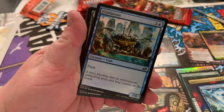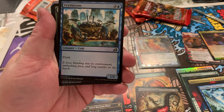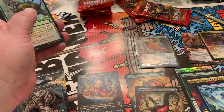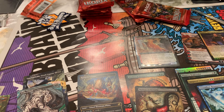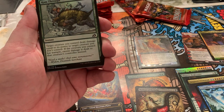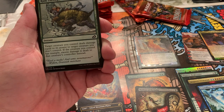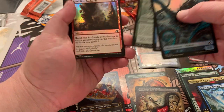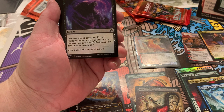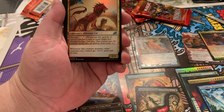Kraken. Crustacean — Flash. Good thing I know what Flash does. Ram Through: target creature you control deals damage equal to its power to a target creature you don't control. Rumbling Rockslide. Blood Curdle: destroy target creature, put a menace counter on a creature you control — it can't be blocked except by two. That uncommon looks killer. Regal Leosaur: one white, one red with Mutate — whenever this creature mutates, other creatures you control get +2/+1 until end of turn. That's huge.